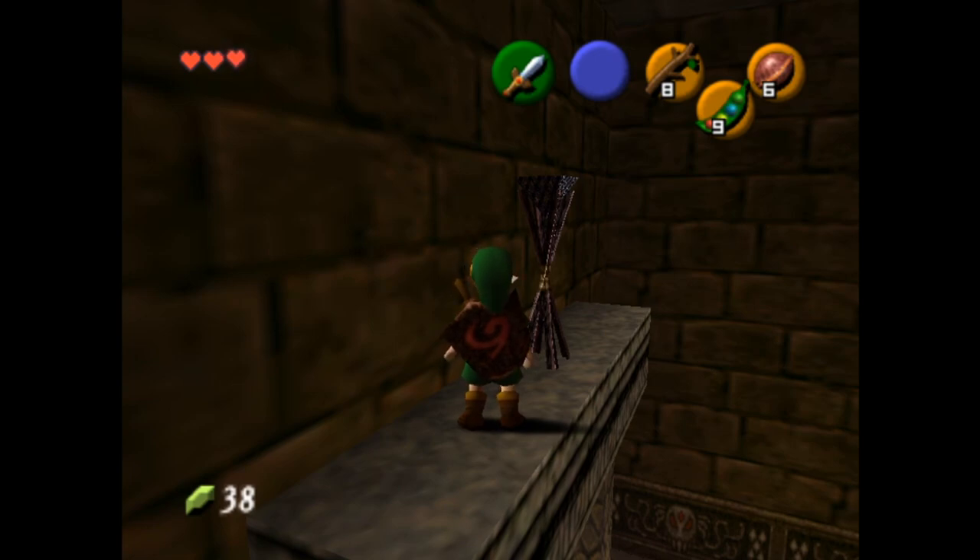To do this, you need an item in hand. I'm going to have a Deku Stick in my hand, and then I'll press A, and then Magic Bean one frame later.